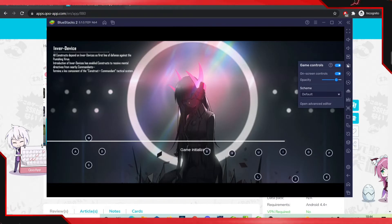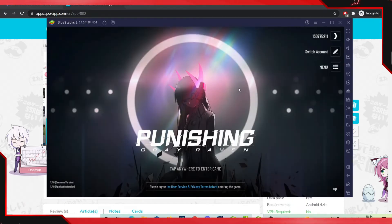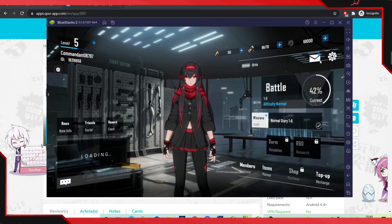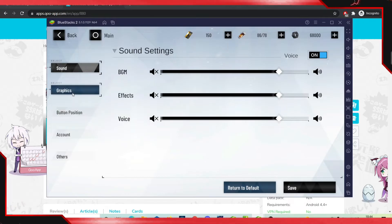I would definitely recommend you guys change the key binds. I'll leave the opacity up so you can see them. Go over to Game Controls — you can remove the opacity if you don't need to see the key binds. As you can see, it works very fine. Go over to Settings, then Graphics.